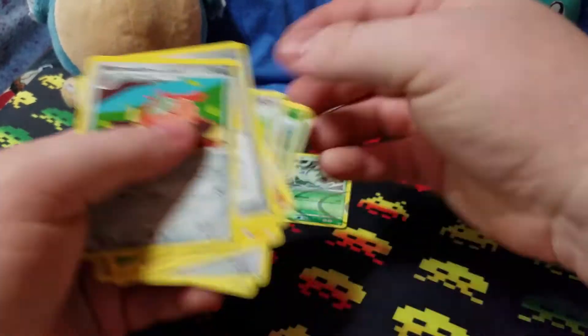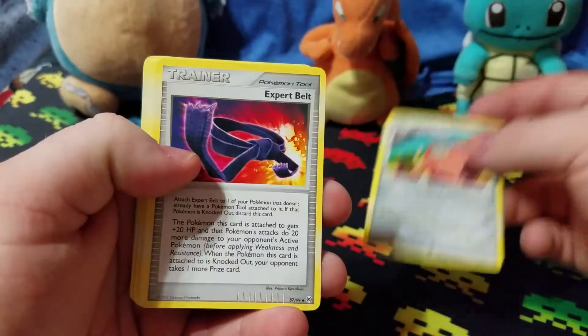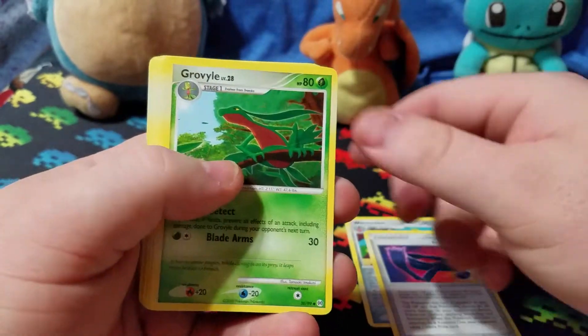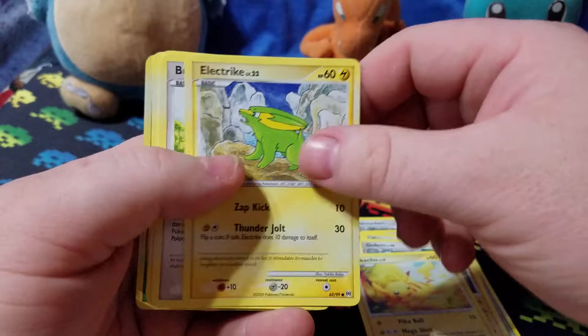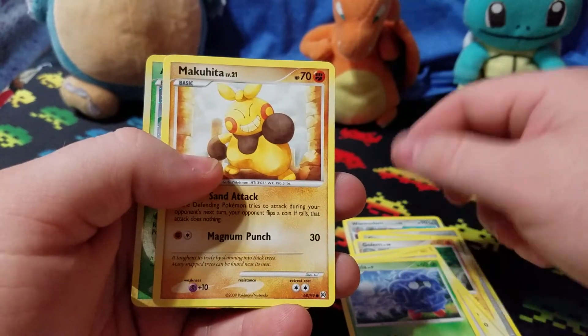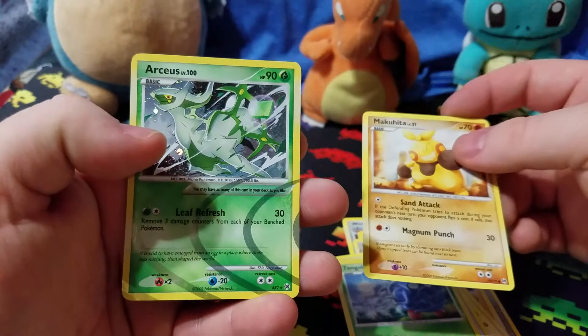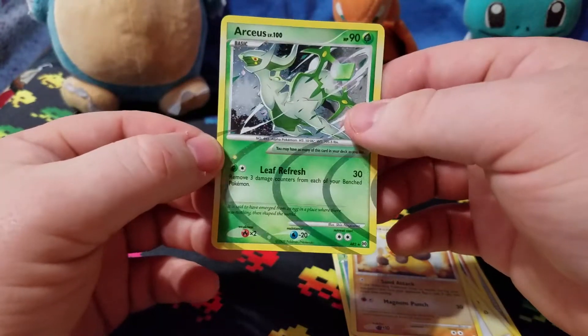We'll go through these real quick. We got a Wormadam, an Expert Belt, a Graveler, a Golem, a Pikachu, Electrike, a Buneary, a Tangela, a Makuhita — I don't know, guys — and Arceus. Very cool.